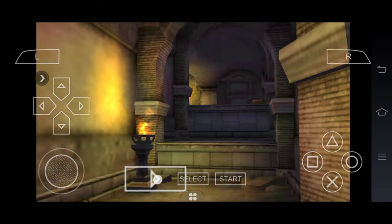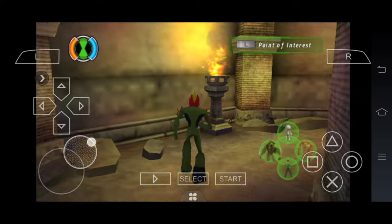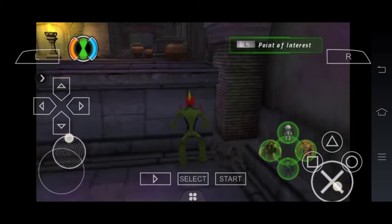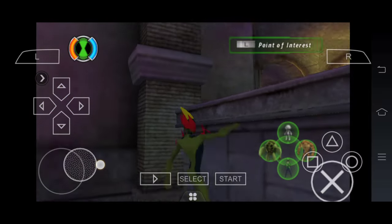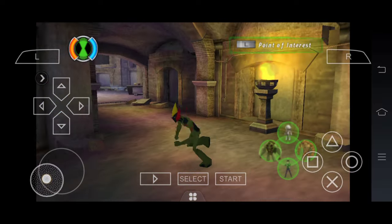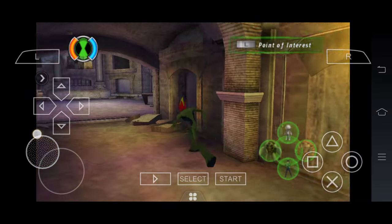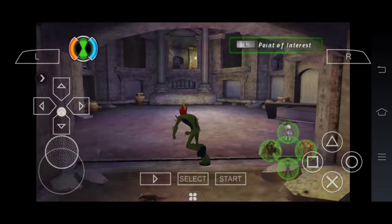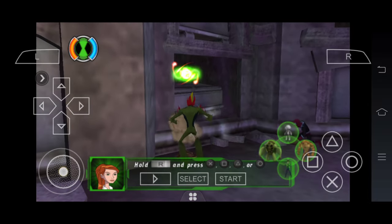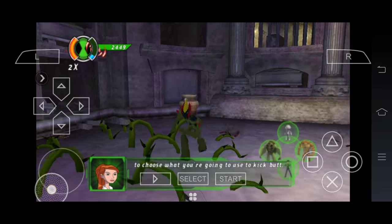Ben can transform in a loop. Each of your alien forms have four different special attacks. Hold the R button and then press X, Square, Triangle, and Circle to choose what you're going to use to kick butt.